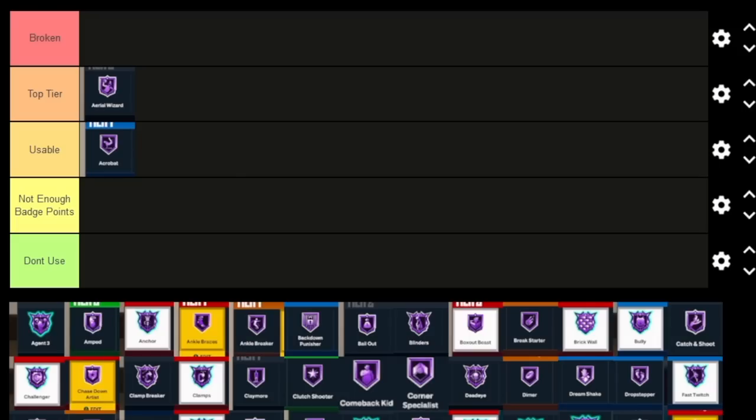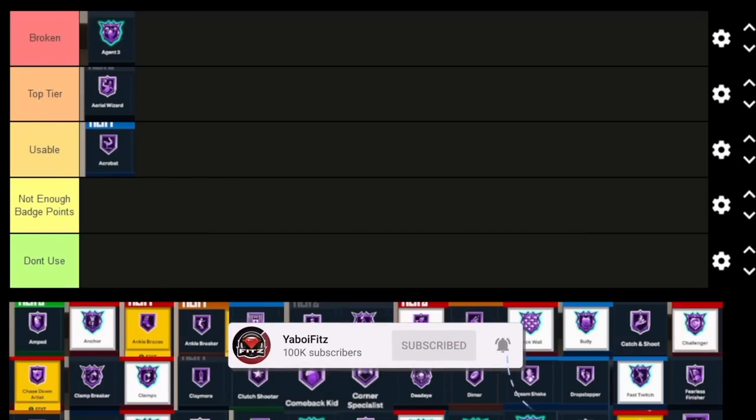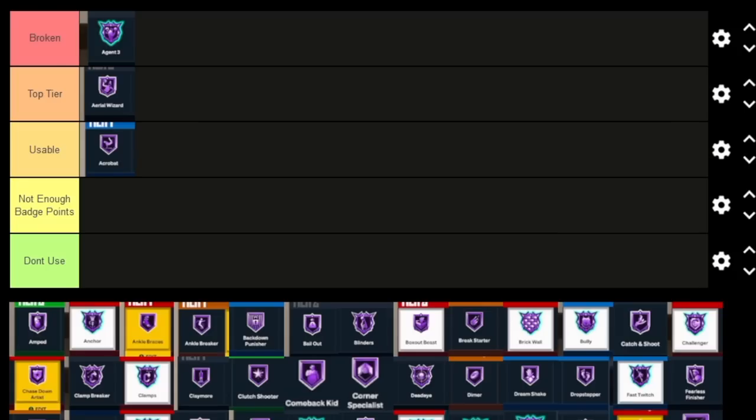Agent 3s — the meta right now is doing fake threes. As people start to learn how to quick stop and stuff like that, Agent 3s will probably move down, but it's Broken right now because it's either overpowered or might need to be patched. A lot of people aren't even just doing fades now; they're doing spin jumpers. It's just too good of a badge. I don't know if it needs to be patched — I think it probably is just overpowered.